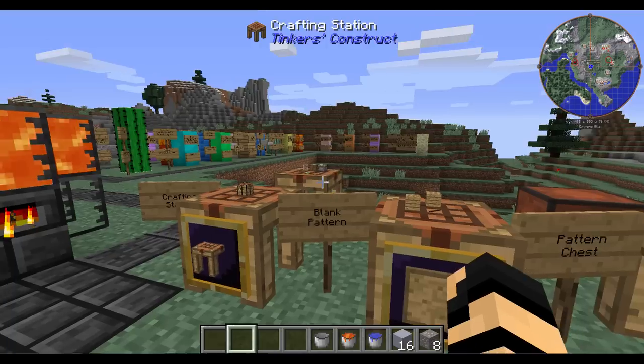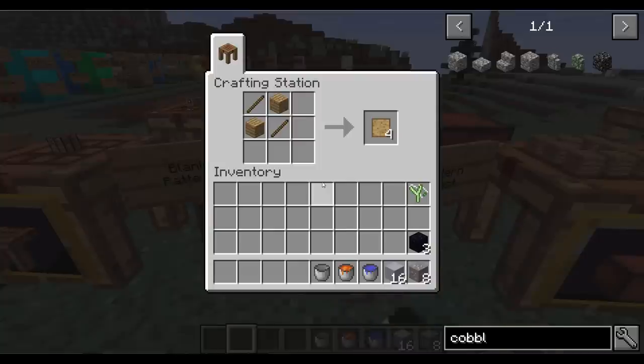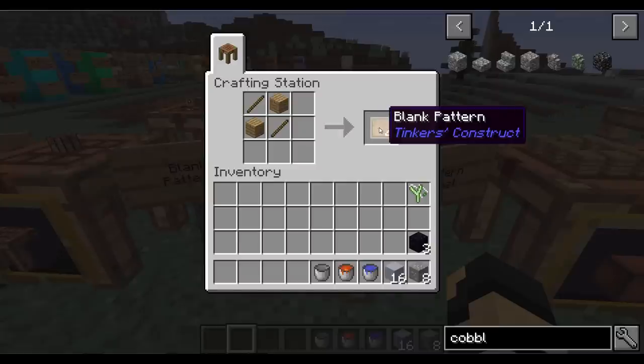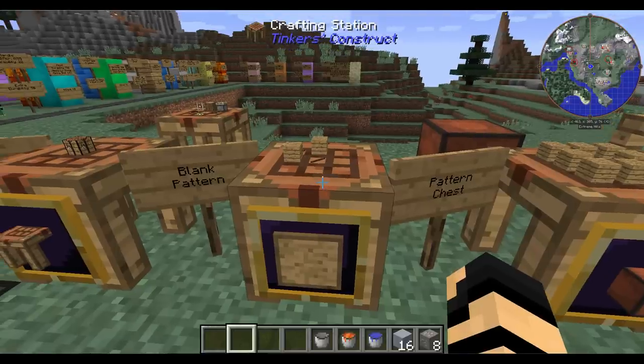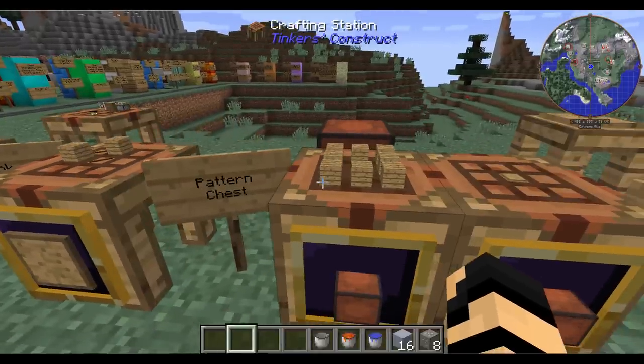Once you've got one of those, you can use it with a blank pattern. You're going to want to get a couple pieces of wood, a couple sticks, and you get yourself four blank patterns per set. I recommend getting yourself a whole lot of these — typically close to a whole stack, maybe at least half a stack, should get you going quite well into this mod.